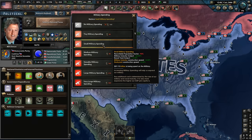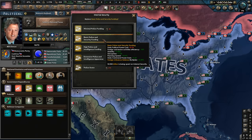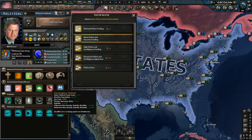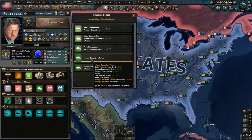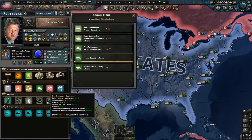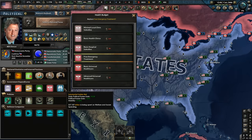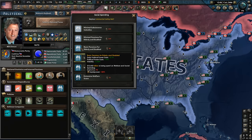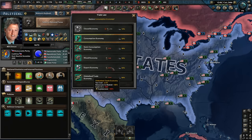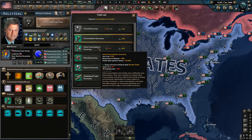Our military spending is quite small — we'd rather increase that. Police funding costs too much, so we might drop to minimal because we need to reduce our debt. We'll leave higher education focus for now. Free emergency treatment — I think we want to go to basic subsidies, and we might drop the welfare to just a basic pension. We want to switch to a semi-consumption economy, which is going to get us a lot more money.